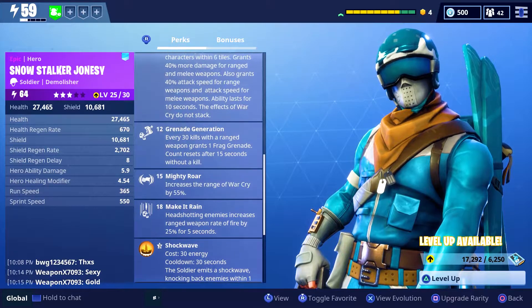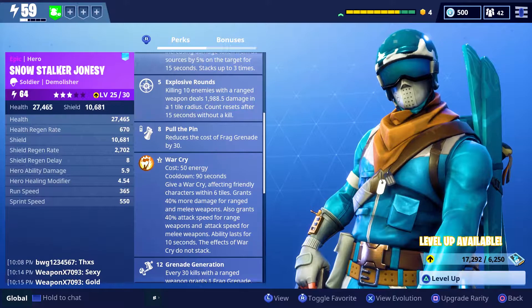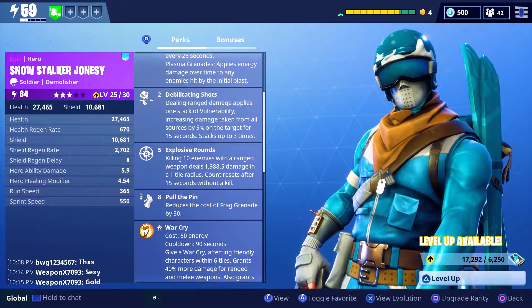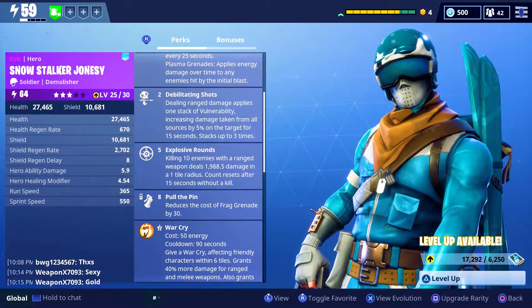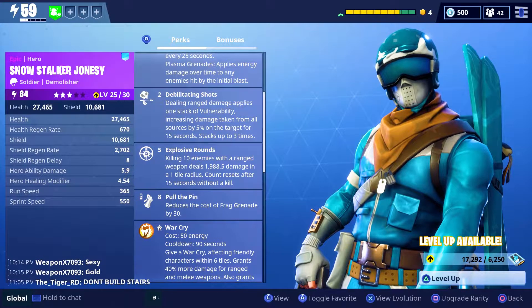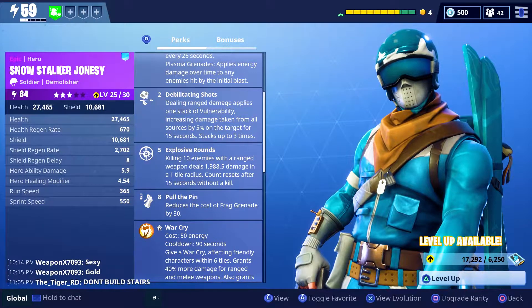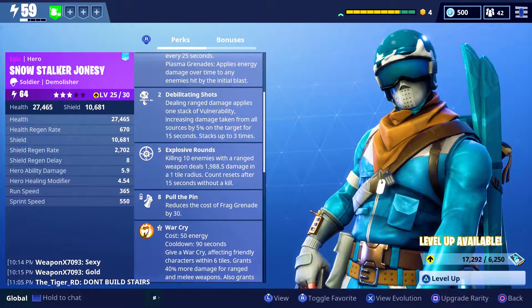He gets some buffs on the grenade and also some upgrades just by killing enemies. At level five he gets a new ability called Explosive Rounds. What Explosive Rounds does is after you kill 10 enemies it does a certain amount of damage in a one-tile radius, and just like the Outlander's ability, if you don't get a kill in 15 seconds the count will reset.